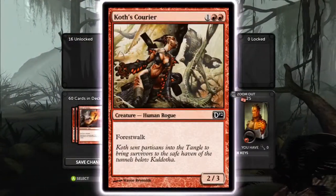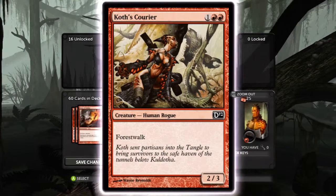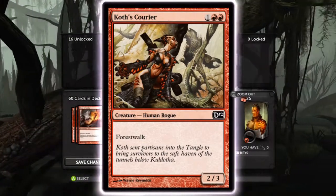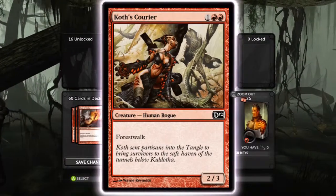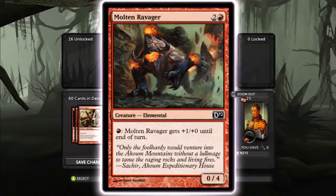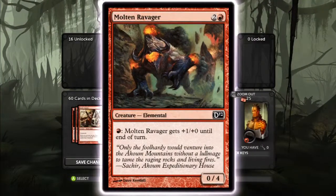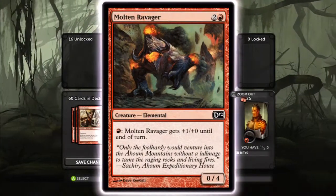Coast Courier is a three cost, Forest Walk, two-three. It's a pretty good card, similar to Nissa's Chosen in my Elf deck except it has Forest Walk. It's just a cheap, high-defense card. Molten Ravager - this thing can wall your opponent's entire side and it gets pumped with mountains. It's a zero-four that can get pumped - good card.